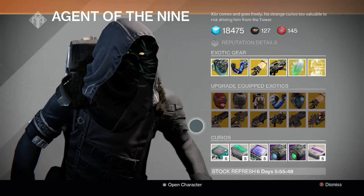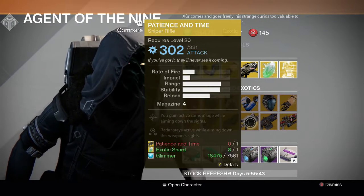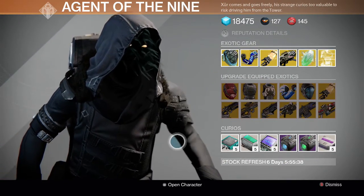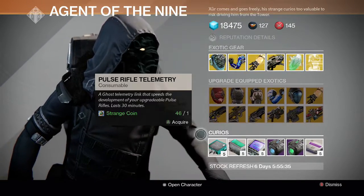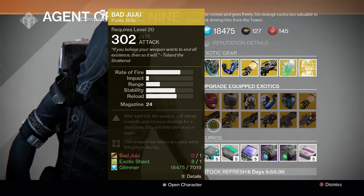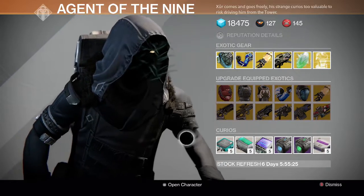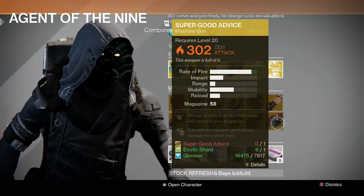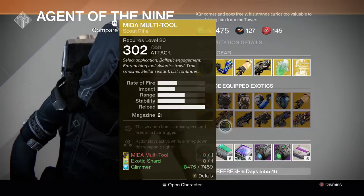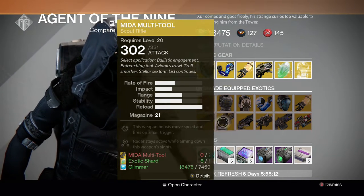For the guns we have Bad Juju, Multi-Tool, Thorn, Patience and Time, Thunderlord, and Super Good Advice. The best ones here are probably Thorn and Thunderlord — both pretty good. Patience and Time is pretty good for arc nightfalls. Bad Juju is also decent, but Super Good Advice isn't really used in the game, so I wouldn't recommend that one. Multi-Tool is really good, but he did sell it last week, so a lot of people probably already bought it.